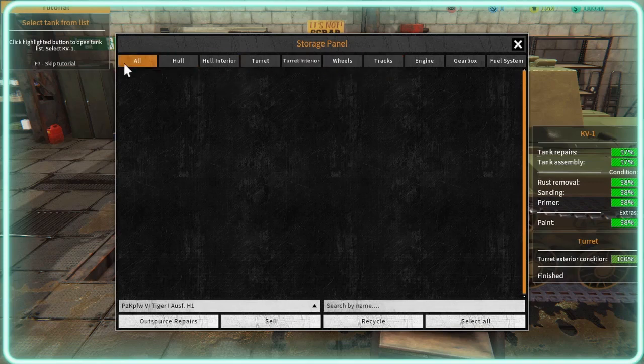We've got all these according to turret — turret, wheels, tracks, engine, gearbox, fuel system. Not too bad.